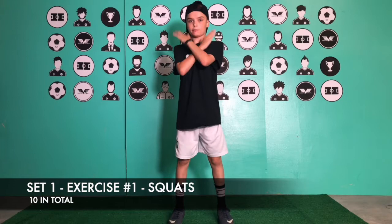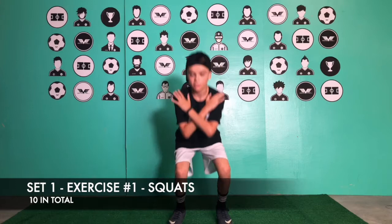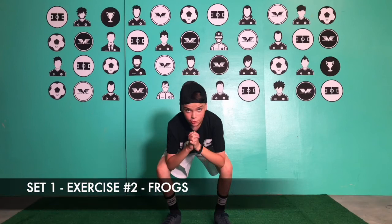Set one, exercise number one: ten squats. Back up, cross arms, go down, straight back. Come on, do it with me. Go slow and go up — one, two, three, up.